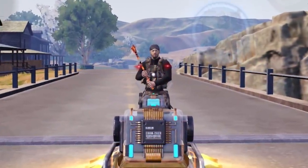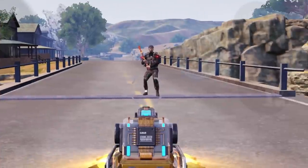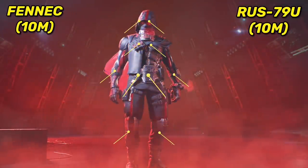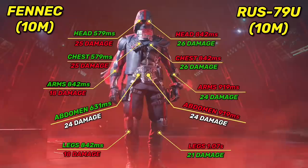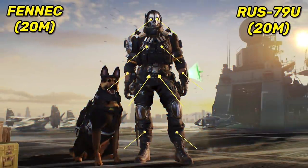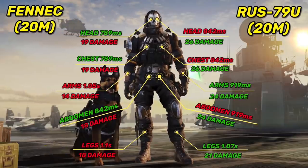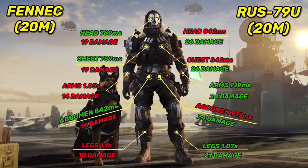Let's start with the fire rate: the Fennec wins with 1140 rounds per minute, as for the RAS the fire rate is average at 783 rounds per minute. Moving on to the damage test — all results are against an enemy with 300 HP, tested at 10 meters and 20 meters range. At 10 meters the Fennec completely dominates, winning every part of the body by a big difference. At 20 meters the Fennec still wins in every part except the arms and legs, but the difference isn't as much — notably, the RAS damage results are exactly the same at both ranges, showing its good range that allows it to maintain consistent damage.